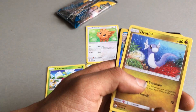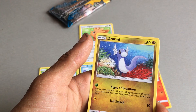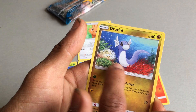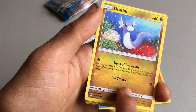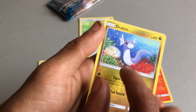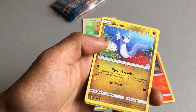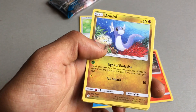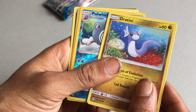We then got a Dratini, which is a Generation 1 Pokemon — really cool looking Pokemon. I like how this is drawn; it looks like it was water pink. Also this card looks slightly different, it kind of looks like it has an underwater sort of glare. 2 attacks: one of Signs of Evolution, the other of Tail Smack which does 10. 60 health points.